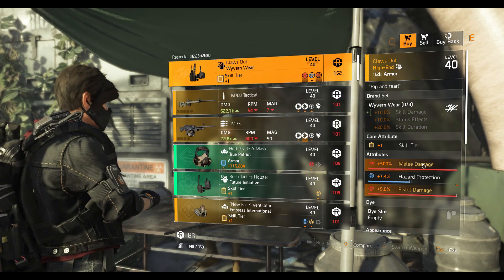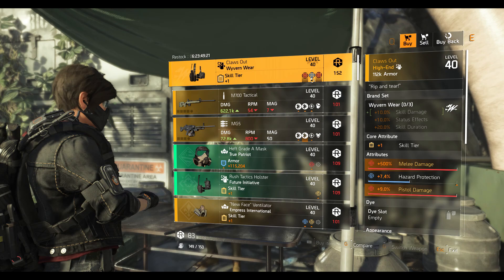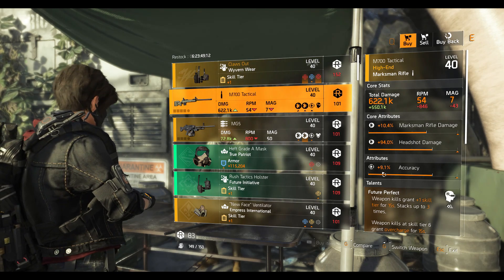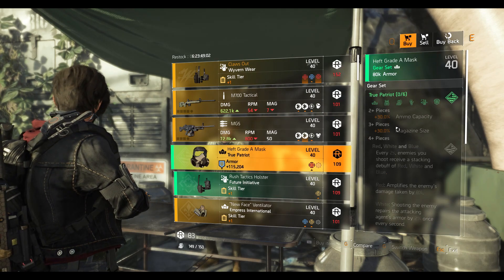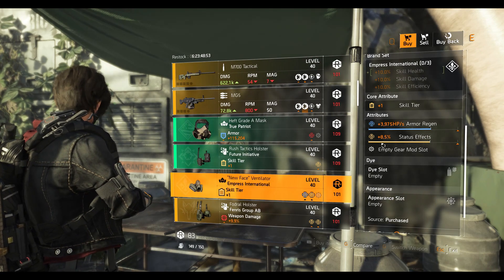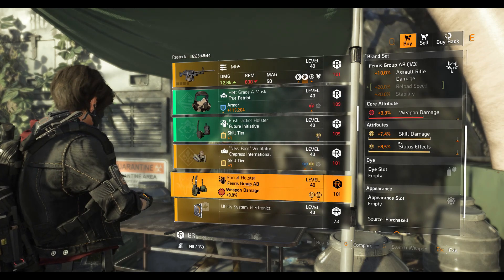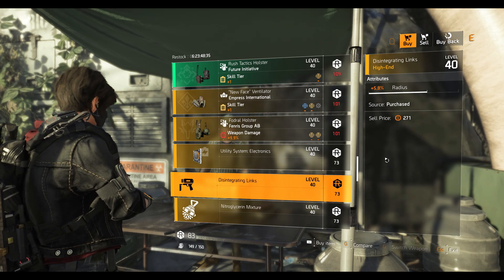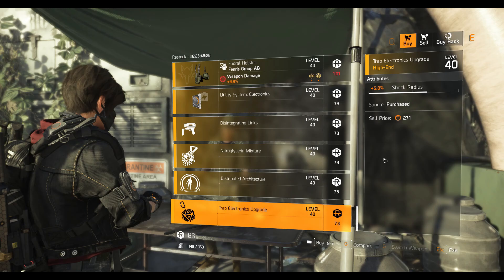At the DZ East vendor we got a Claws Out holster with 7.4% hazard. If you're looking for a Claws Out, come buy it — it's a dark zone exclusive requiring DZ credits. It's a white/rare piece so buy it if you don't have one. Next we have the M700 Tactical marksman rifle with Future Perfect talent, 9.1% accuracy, 94% headshot damage, and 10.4% marksman rifle damage. MG5 LMG with maxed-out damage to target out of cover, Vindictive talent, and health damage. True Patriot mask with 115,204 armor and 10.8% crit damage. Future Initiative holster with 8.2% status effect. Empress International mask with 8.5% status effect and 3,975 armor regen. Fendris holster with 9.9% weapon damage, 7.4% skill damage, 8.5% status effect. Mods include a utility system mod at 8.2% skill duration, chem launcher mod plus one at 5.8% radius, hive mod with plus four repair charges, pulse mod at 6.4% cone size, and a trap mod at 5.8% shock radius.